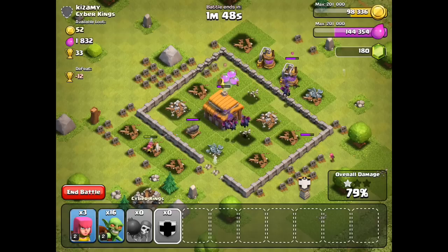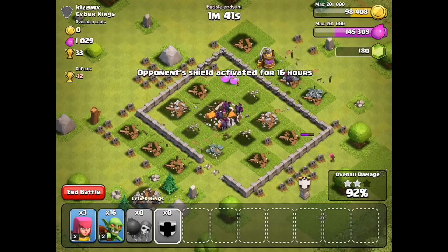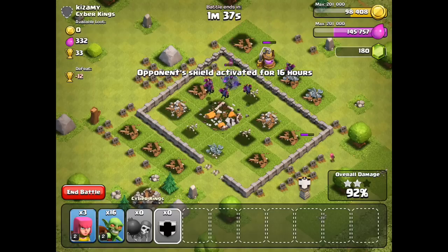As you can see, using these minions to absolutely crush the base - untouchable because there's nothing that can shoot air anymore. They grab that Town Hall and kill the rest of the base without a problem. Hopefully you guys are enjoying this mini account because it's a lot of fun for me playing from the beginning again.